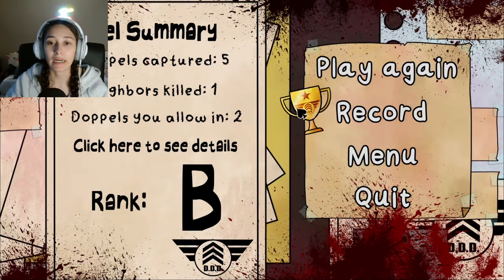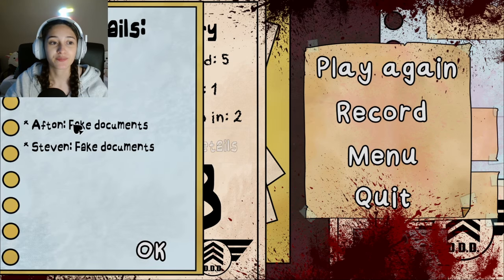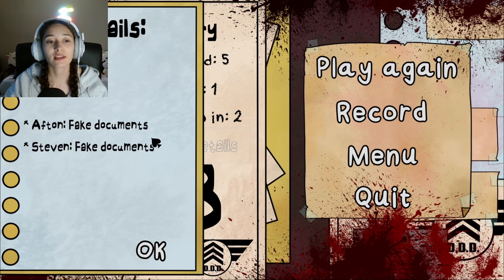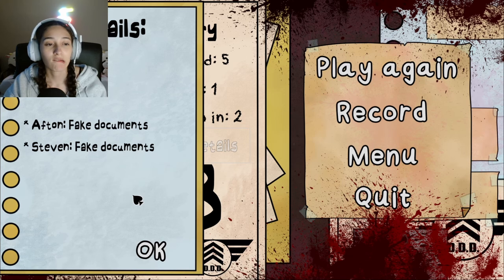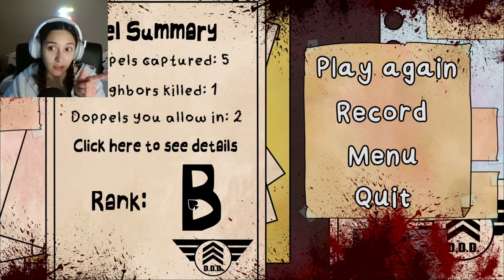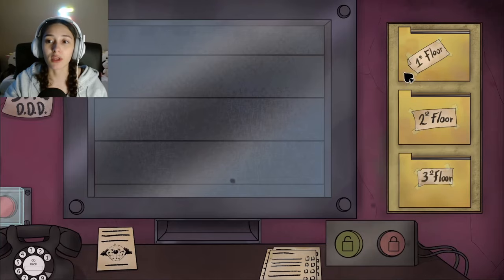The run ends. Natalie discovers she made mistakes — fake documents were involved. She realizes Afton was the one with the suspicious ID and that she let in the wrong Steven. 'That's my bad.' She gets a B rating. She notes: 'Anything below an A is a fail.' She opts to play again: 'I can do better.'